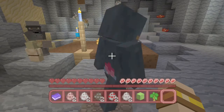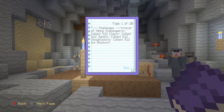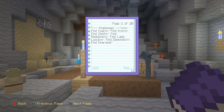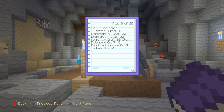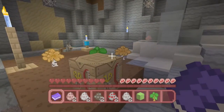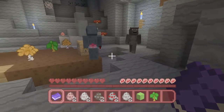Let me get my bible - the quest book - and show you. Page one: you've got to collect sand, snow blocks, ice blocks, iron, gold, coal, lapis. There are 20 pages of stuff we've got to try and do. We've even got to make a carrot farm - funny because we haven't got any. We're going to come across zombies, but I think we start on peaceful.